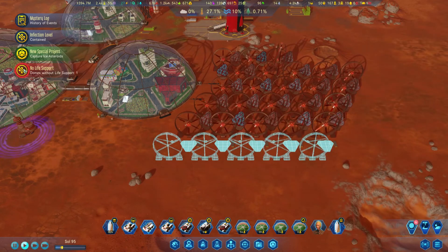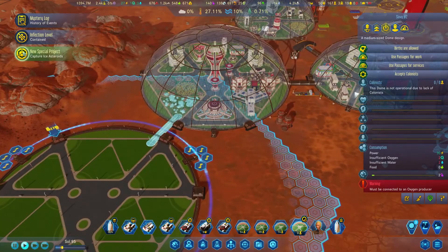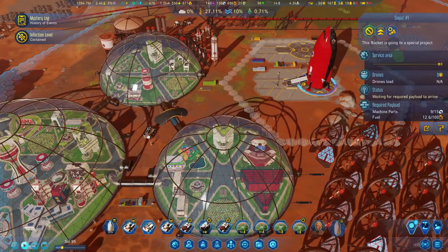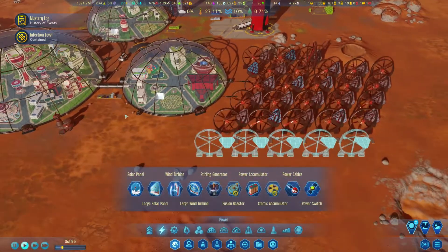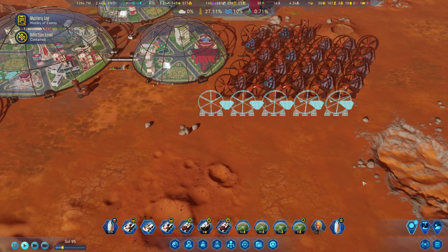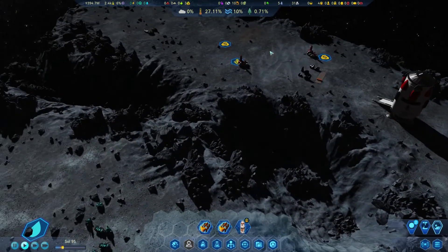Sector scan. Domes without life support - yes, we're building the connection, don't worry. Capture ice asteroids - we have a mission to that, this rocket is going there. Research is doing fine. We don't have any money on Earth - that's a little bit of a problem. Let's go back to the asteroid. I like asteroids, so we're going to mine the crap out of these guys.